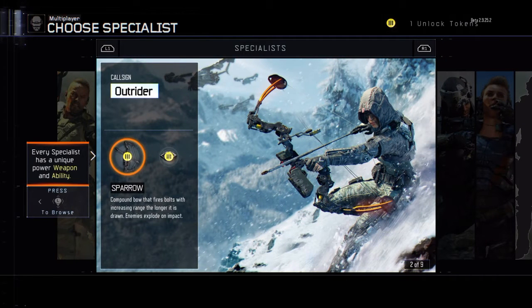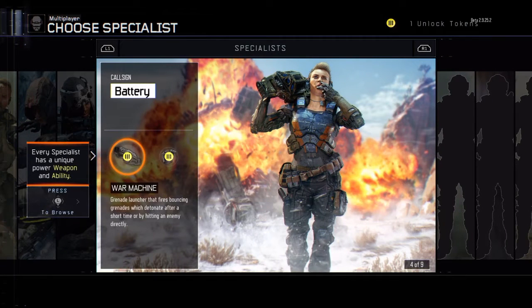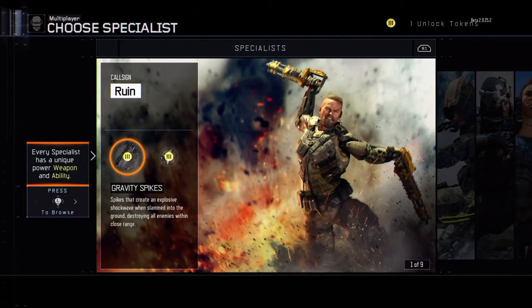They added something called specialists, which you can choose from — pretty much like different classes. Each one has its own perk and specialization. The one I picked has an overdrive ability and a weapon I'll just call spikes, which when he hits the ground does a shockwave that kills surrounding enemies. Overdrive gives you a boost of speed to get from point A to point B quickly.